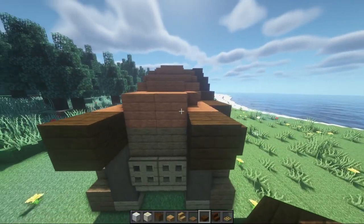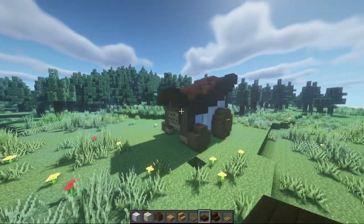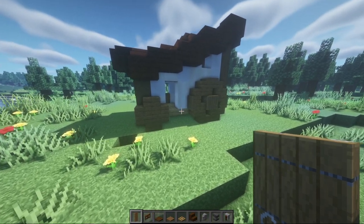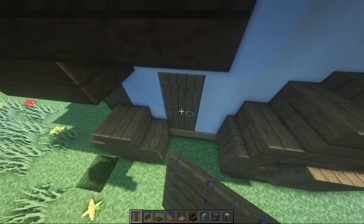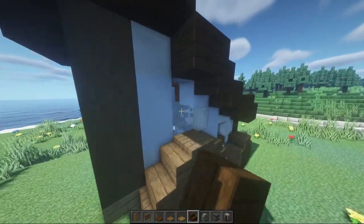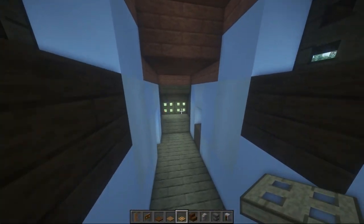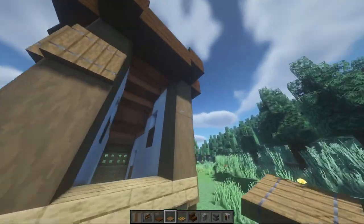Have these stack up and go across — should look something like so. Do this on the other side as well. Then once you've done that, we're going to go around and add all of these small details. Starting with the door, place the door going from the outside, come up here and do an upside-down stair facing outward. Then go inside with trap doors facing out making some windows. Do that on all the windows and frame off the rest with trap doors.